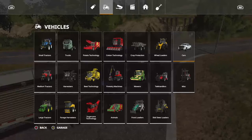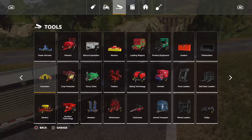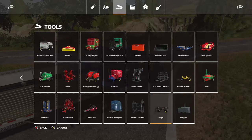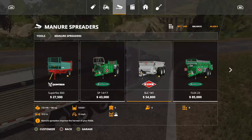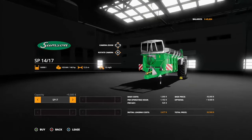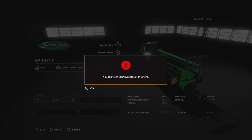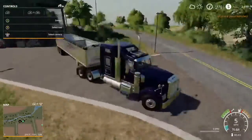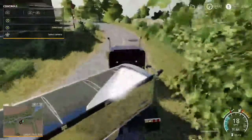Before we go and do anything, we're going to go to the store and buy a manure spreader. Those fertilizers are just not what I want. There they are. We'll probably go with the 12 — this one here. We'll get the smaller version because that's all we can afford, because we're back to being broke now. But that's going to come in handy. It's going to help us produce better yield, which is going to make us more money per harvest.